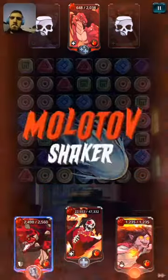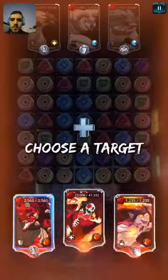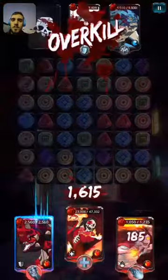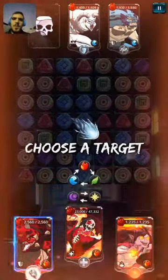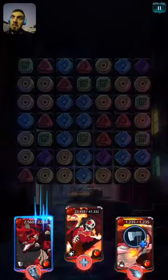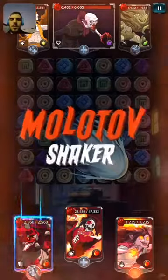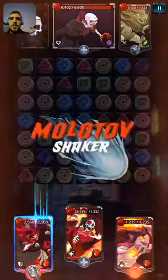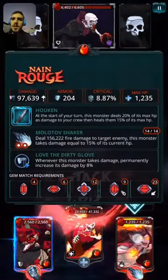24,000 damage — that should work. Go ahead and boost her again: 45,000 damage. Boost again: 67,000, should be enough. Alright, 117,000 damage with a character that's not even overcharged. 145,000... 156,000 damage.